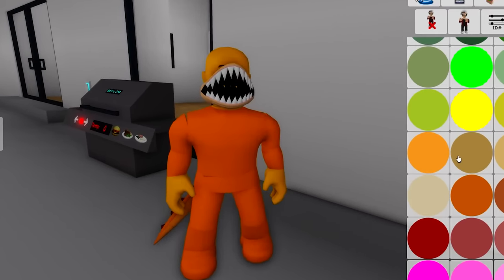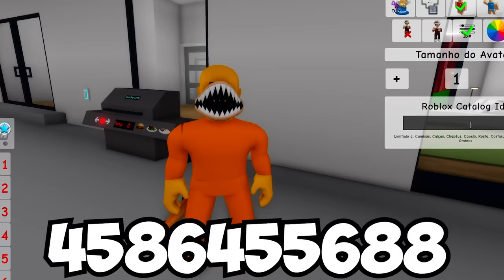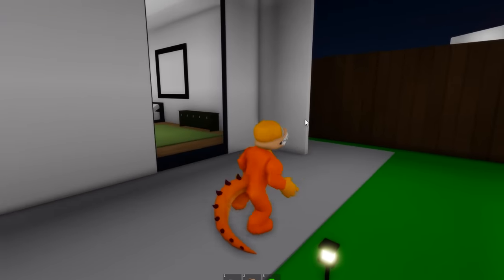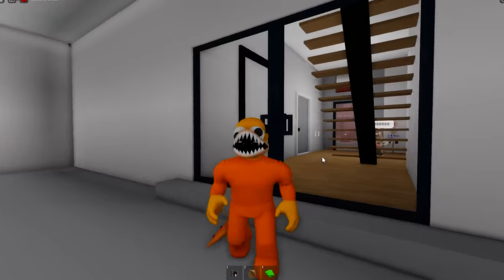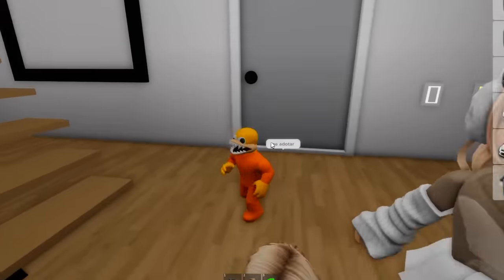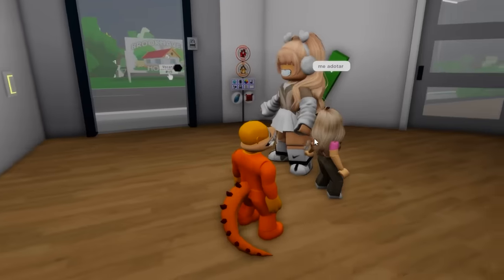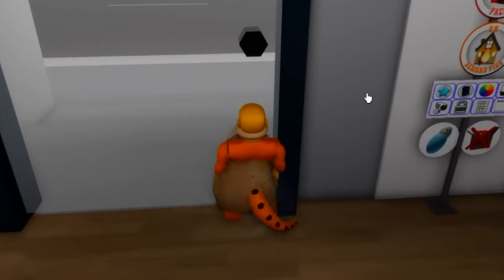We just gotta get that orange skin color. And I actually think we can use the same ID from before for his eyes — these huge googly eyes. Look at how we're looking — we look just like Orange. Right there we can see the owner of this place, and she hasn't realized I'm here yet. Hello, I'm Orange — I'm not afraid to bite. Look at all these teeth I have. Well, they don't seem to care at all, so let's get out of here.